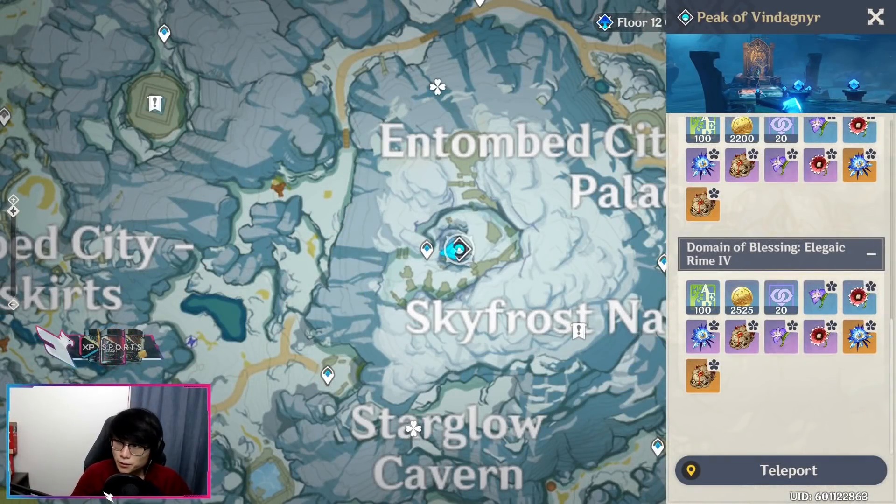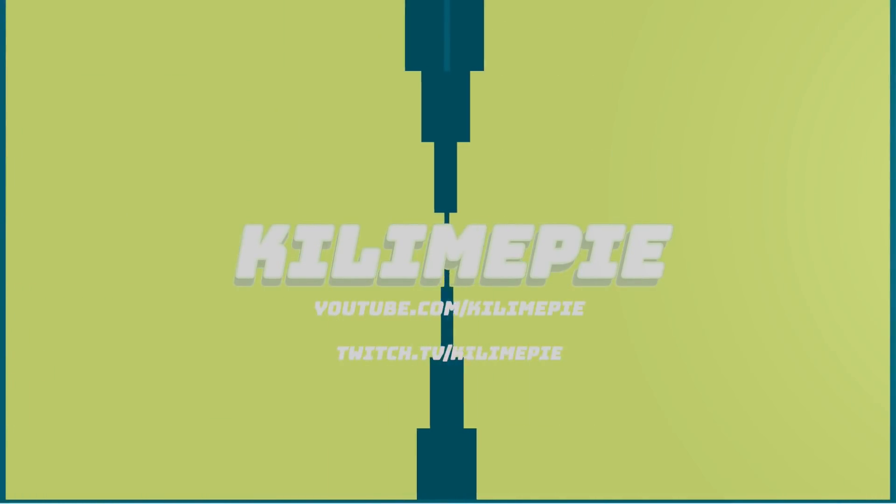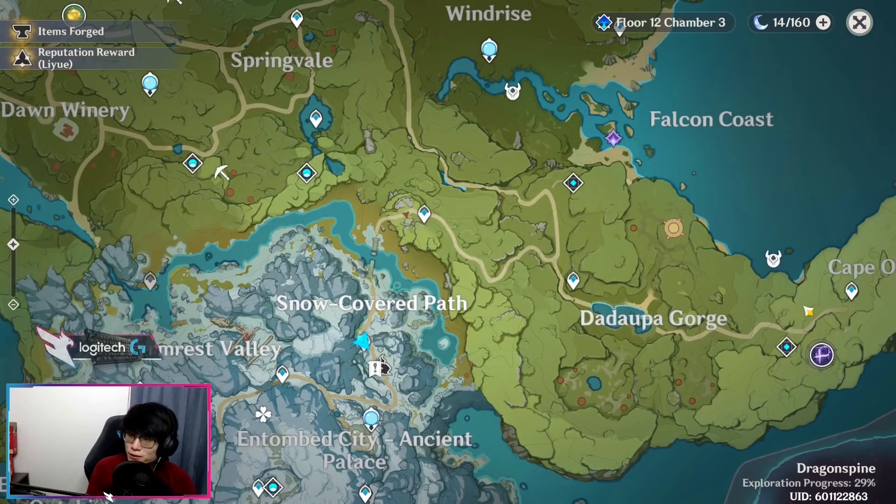What is up guys? I know there's a lot of people looking to farm the Hydro and Cryo set domains for their characters. I want to make this video real quick to show you guys how to unlock this domain as fast as possible. Let me first start off by letting you know that you do not have to do any quests in Dragonspine to start unlocking the domain.